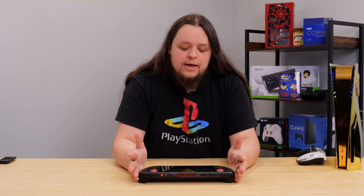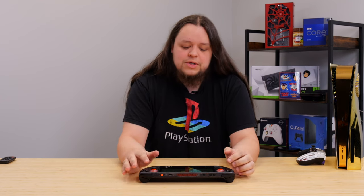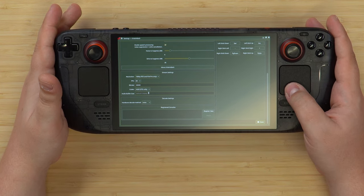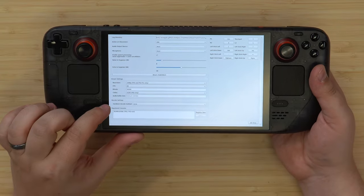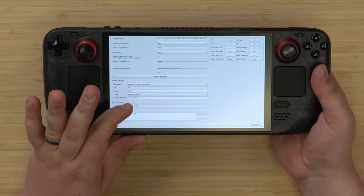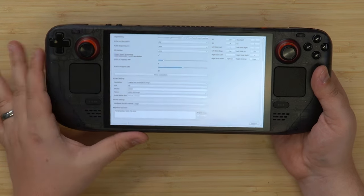Bitrate is very dependent on your router specifically, since this is a local stream. I recommend 30,000 — play around with it and see if that works. If the stream looks super blocky or laggy, that's too much, so drop down to around 15,000 and experiment. Leave the codec on H.265. For 'Decode Settings' — Hardware Decode Method — I find the most success selecting the VAPI option.